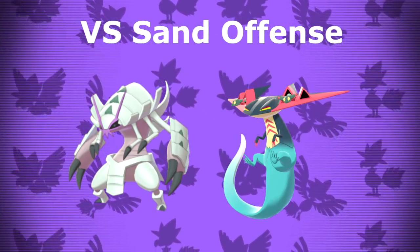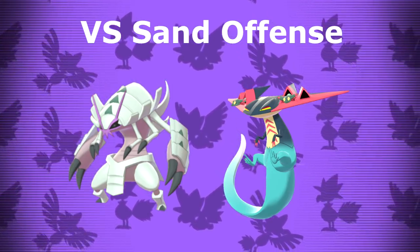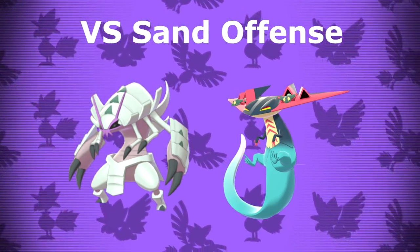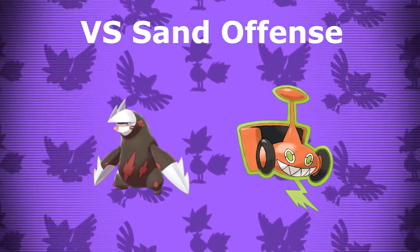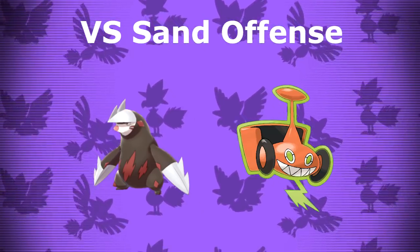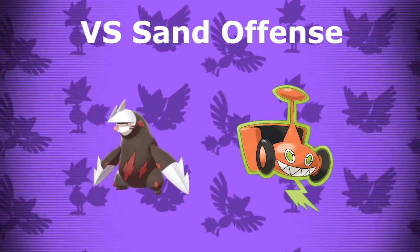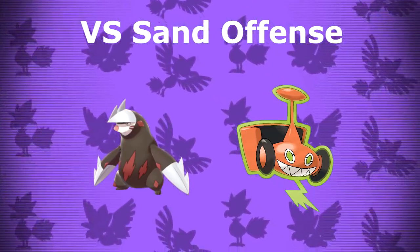Versus Sand Offense, always lead off with Golisopod and Dragapult. Golisopod can one-shot fast Tyranitar with First Impression, allowing Dragapult to Dynamax and deal with the opposing Excadrill. Golisopod is also guaranteed to live any Rock Slide it takes from either Pokemon — but be cautious of Max Rockfall. In the back, bring Rotom-Mow to switch in on Earthquakes and spread Thunder Wave as speed control. The final member will be any of the remaining three and is very dependent on matchup. Generally speaking, it's safer to bring Excadrill because it can outspeed just about every Pokemon on Sand teams and threaten a KO, barring Sand Rush Excadrill which will outspeed ours.